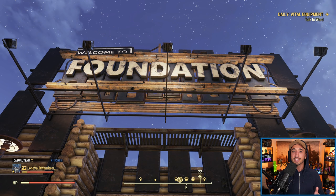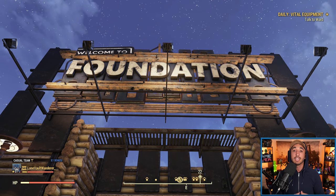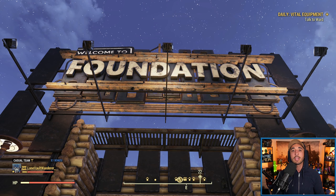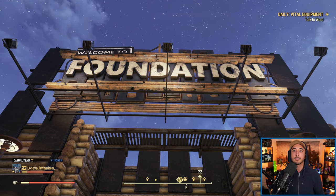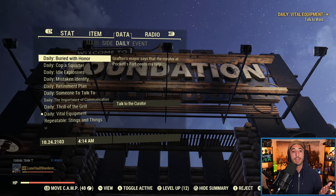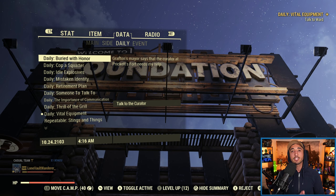We're at Foundation right now, and that's because the second way to earn legendary script in the game is by completing daily quests — as the name implies, every single day. So yes, there is a way to earn even more legendary script on top of the 150 that you can obtain by exchanging items at the legendary exchange machines. If you open up your Pip-Boy, go to the data tab and then to the daily tab, you can see a bunch of daily quests.